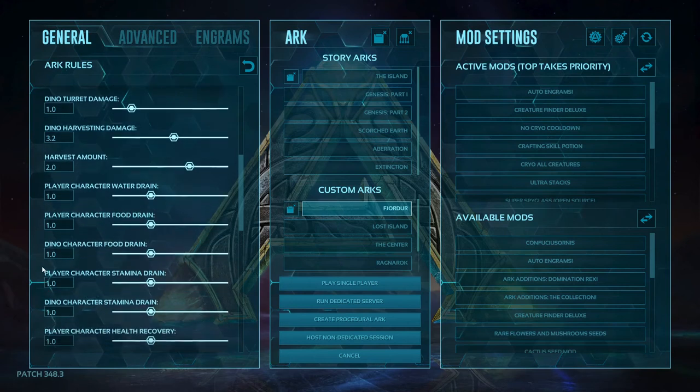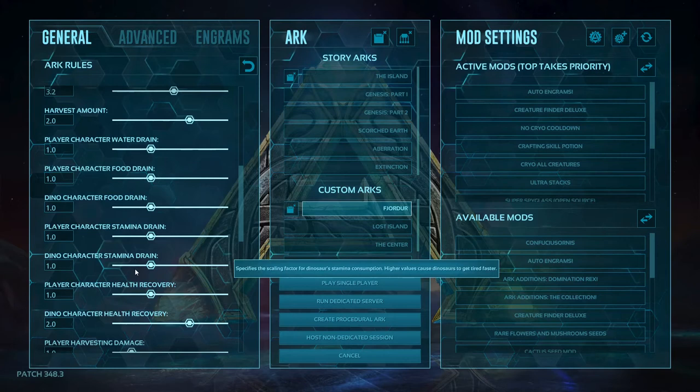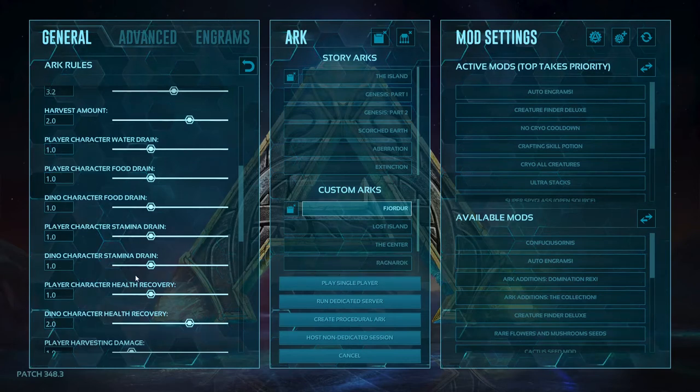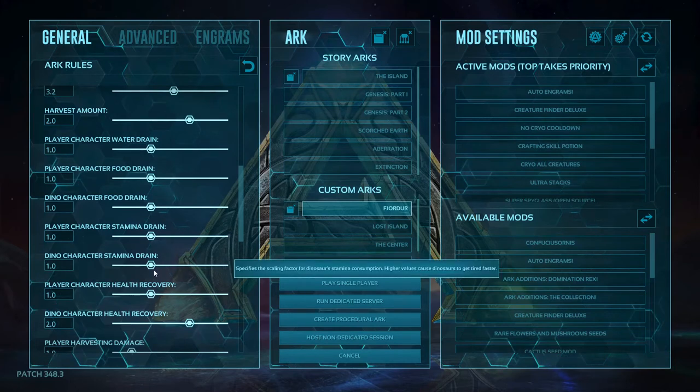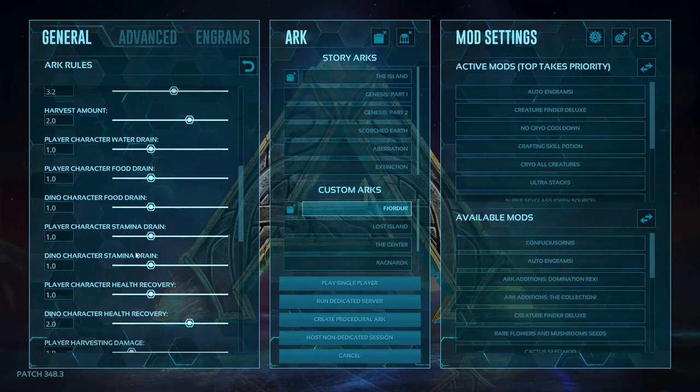Now onto the drains — I've left all the drains alone. But if you're wondering what drains are: they're basically your food, water, and stamina, and your dino's food and stamina. The higher the number for the drain, the faster your food, water, and stamina drain as you use them — say, as you're sprinting. If you bump it up to two, you're going to get half the stamina you normally would. If you bump it down to 0.5, you'll get double the stamina.